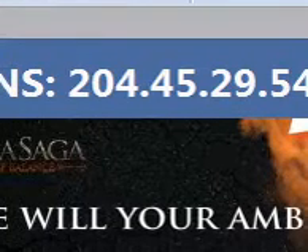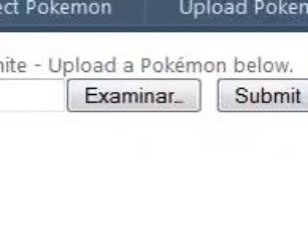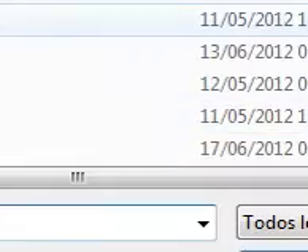That site shows you the DNS that you have to put into your DS. Once you put that in, there will be something on the site where you can upload your file.